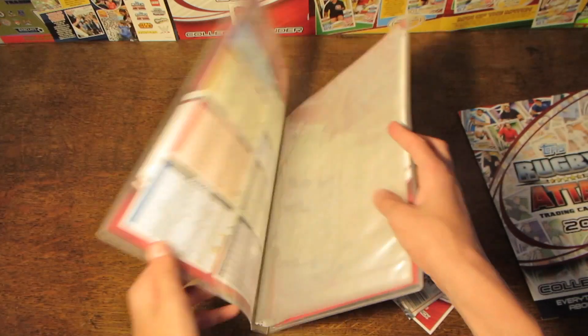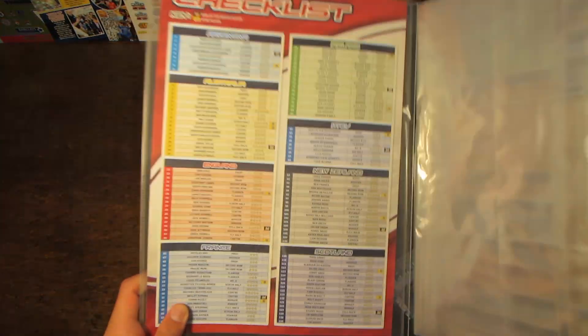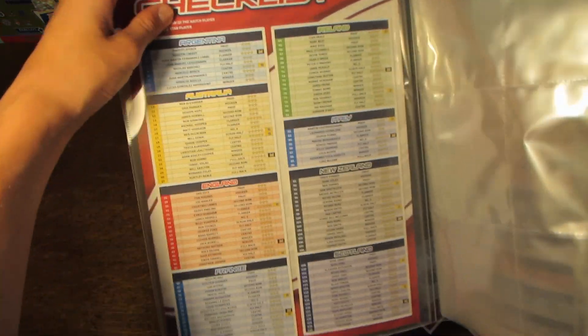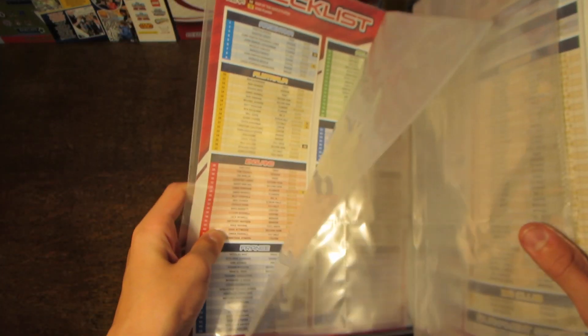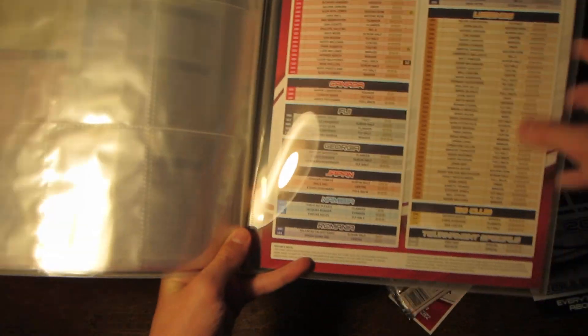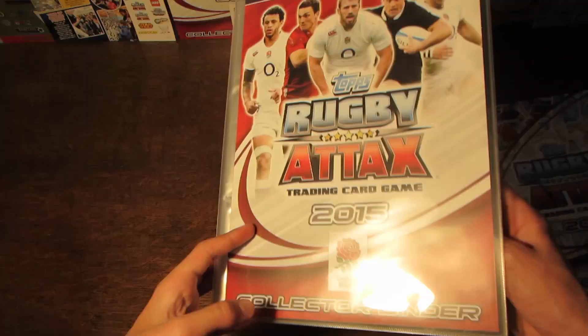On the inside covers we do have the checklist itself, starting with the base cards, the Man of the Match cards, and the Star Players, all mixed together. Then after all the teams, we do have the Legends, 100 Clubs, and Tournament Specials.